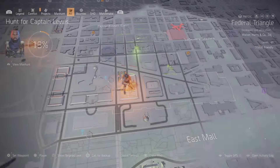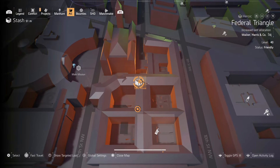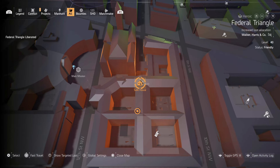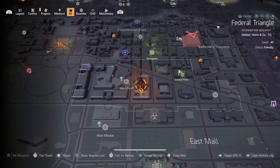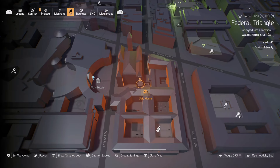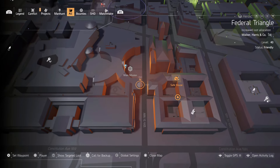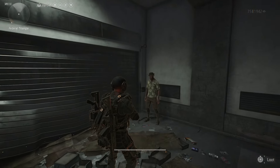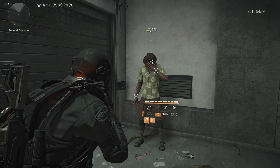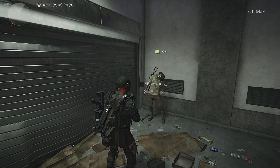The first location I use is near the 1040 safe house — you can see it right here — and then the Jefferson Trade right here. So from the safe house, you come down this road, go down 12th Street, cut right here, and this is the first spot I always look for him. He's always right here.